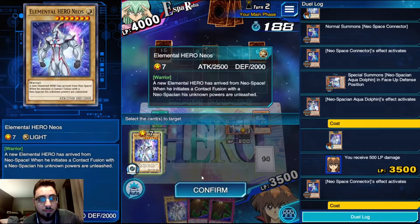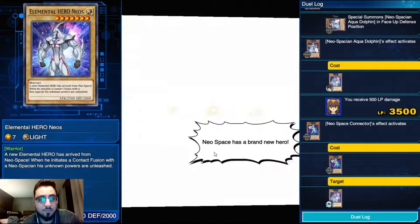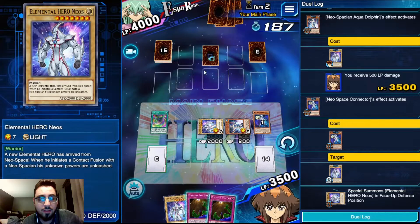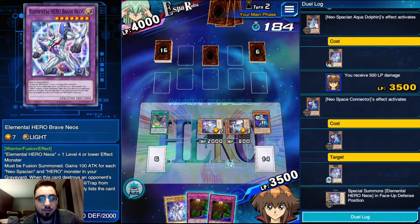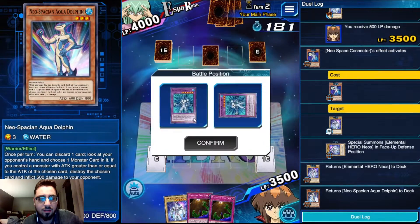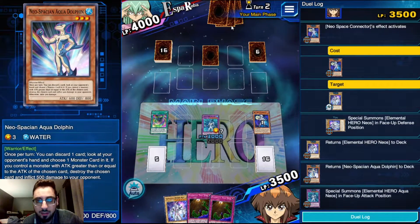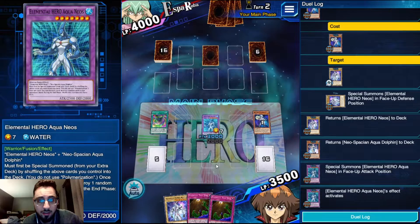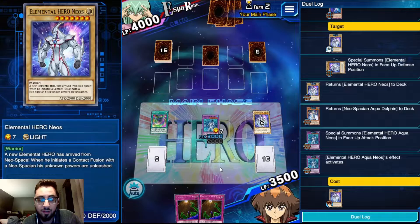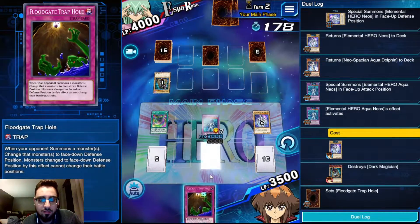I'm going to summon this Neos back. It's probably a Magician's Navigation face down now that I think about it. So if that's Navigation face down, I'm absolutely going into Aqua Neos here - I want a 3K beat stick ASAP. I'm going to discard this other Neos - kind of pointless especially since we have one back in deck now. Missed it but I'm going to set these two floodgates.